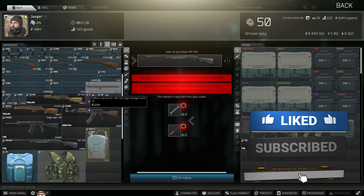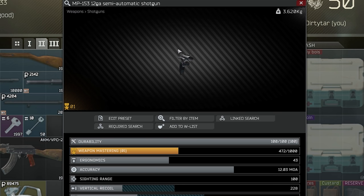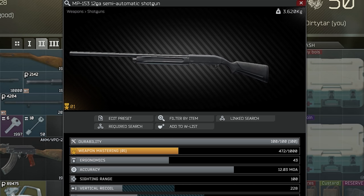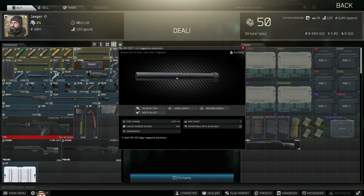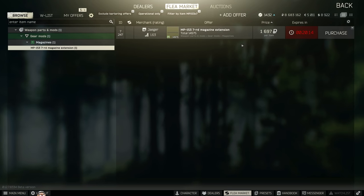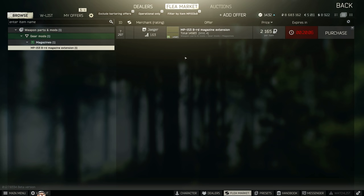A lot of people are going to ask why you would choose the Mossberg over the MP153. I think the MP153 is probably the best shotgun in the game right now, other than the Saiga — but you can only buy it from Jaeger level two. The reason I'm raving about the Mossberg is it's perfectly stock, whereas the MP153 really needs an extended mag, whether it be seven or eight rounds. Unfortunately, those mags are either not sold on the flea market or require high-level Jaeger. You can also try copying the MP153 off the flea market with an eight-rounder if someone happens to sell one from a scav run.